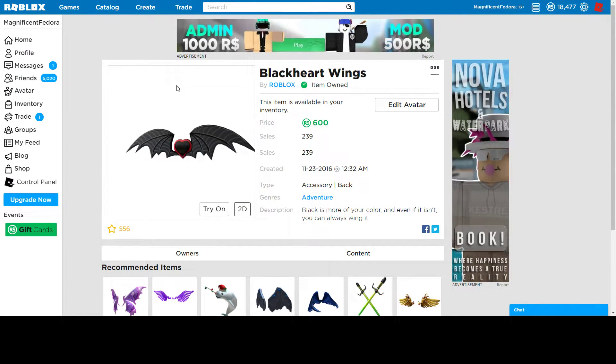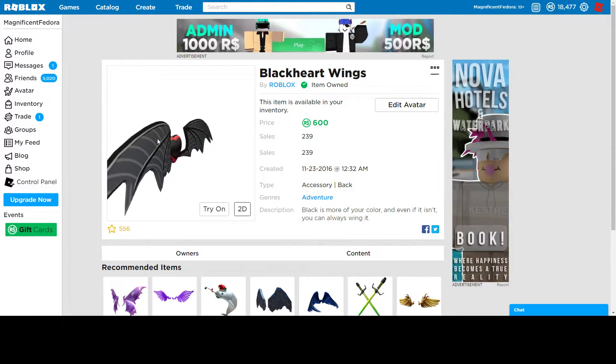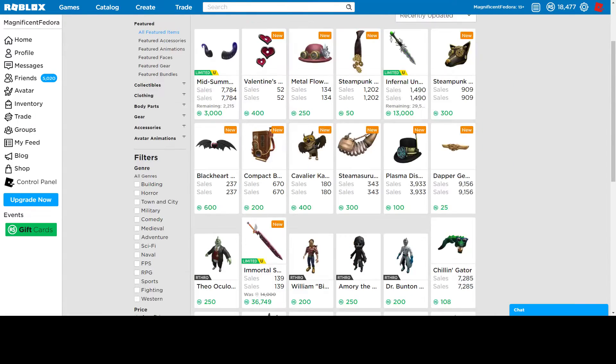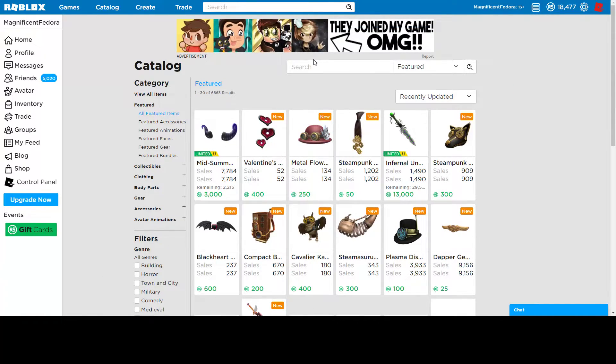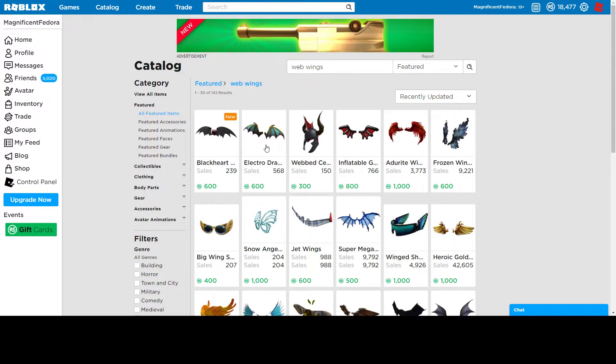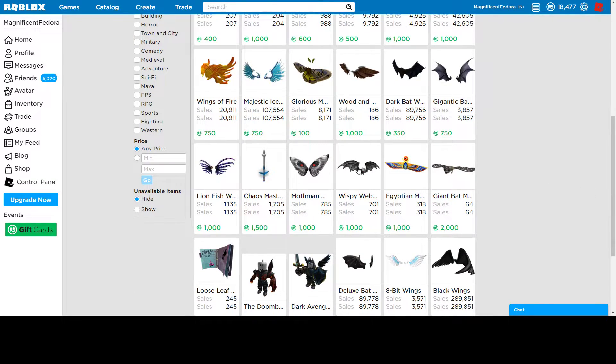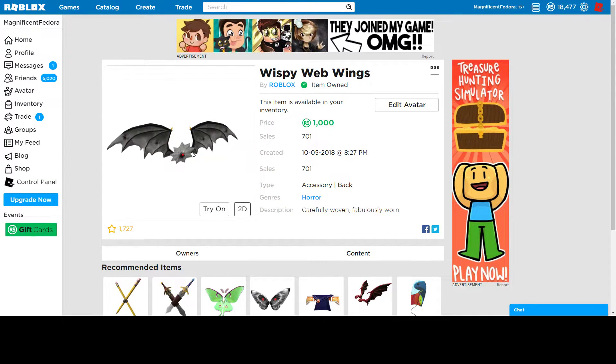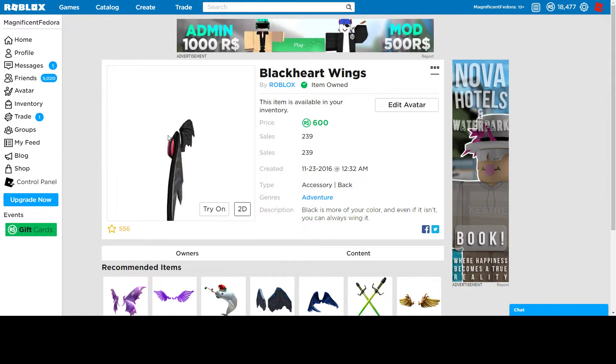Then the Blackheart Wings came out. It has around 250 sales, and for 600 Robux I think it's pretty cool. It looks nice — it reminds me of the Wispy Web Wings, sort of the same shape, but this one is like a heart. I think it's pretty cool if you just want some cool wings — you can pick these up.